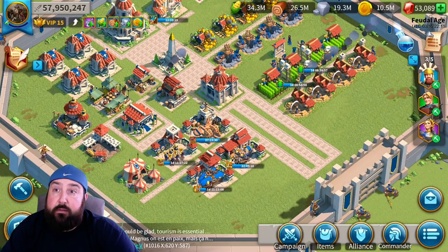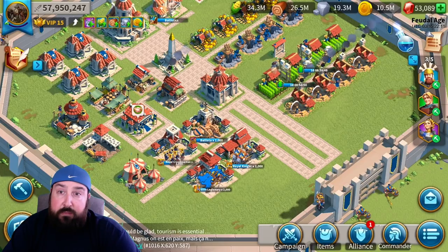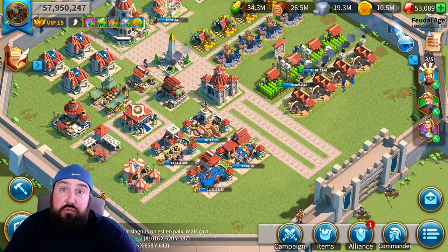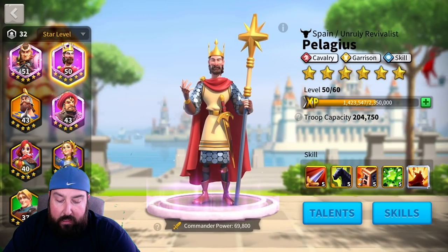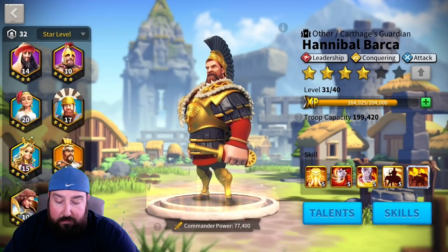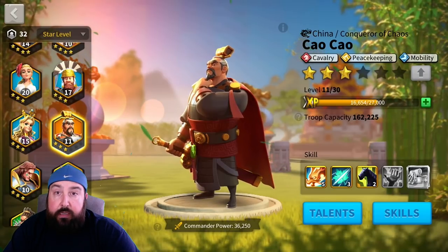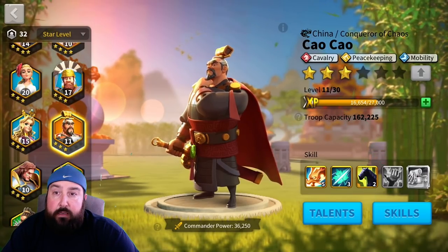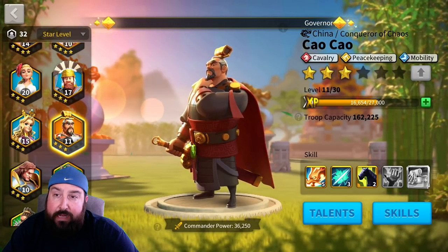A Minamoto-led cavalry group with double-C as secondary, or Pelagius with Minamoto, would give you better overall capability and versatility while still being fast — because cavalry commanders all have march speed buffs. With double-C you've got a cavalry march speed bonus along with the mobility talent tree, which is why double-C tends to be the fastest legendary in the game. But you're also getting more capability out of pairing with Minamoto or Pelagius.